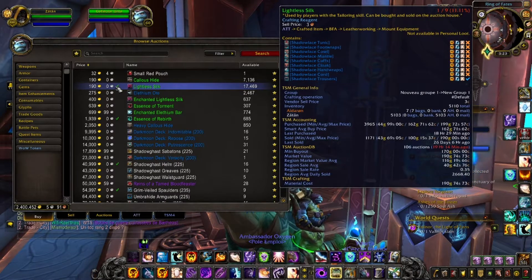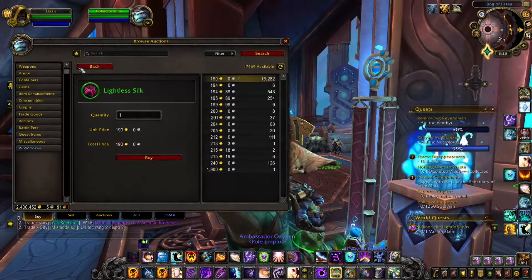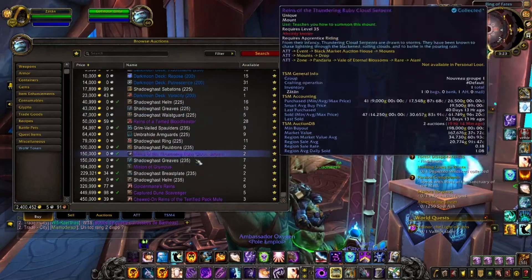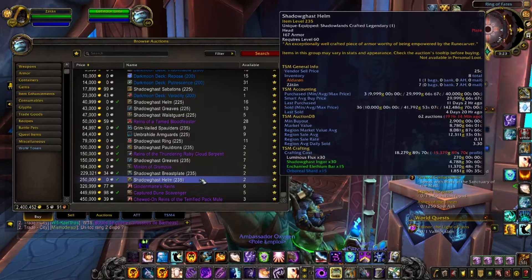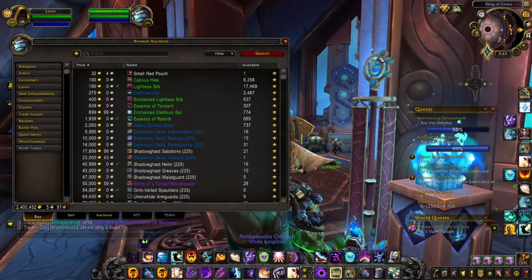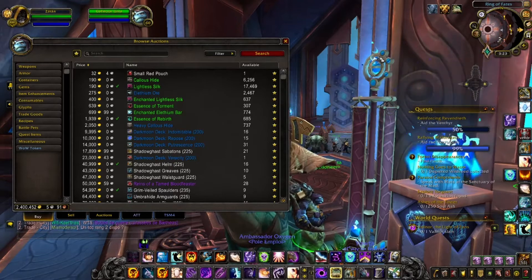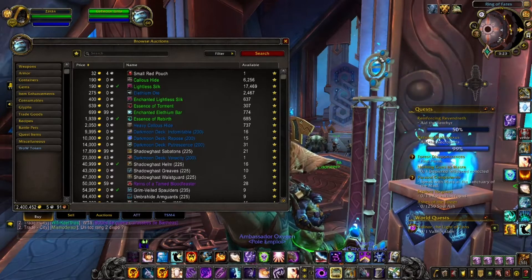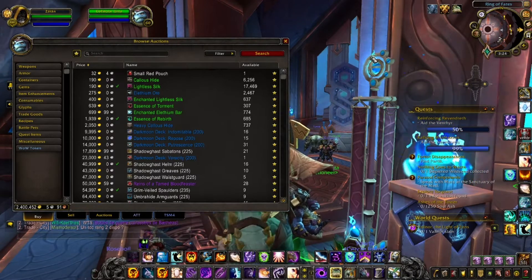I've been using it for about two weeks now and it's honestly so great. Checking all these different materials is so easy, and keeping an eye on items I don't want to constantly go and check manually is really convenient. I think it's great that Blizzard introduced this new option — it can be really useful for all of you, especially if you're playing the auction house, but even if you're not it's just easier to keep an eye on items you're interested in.